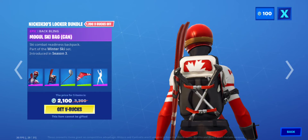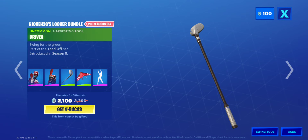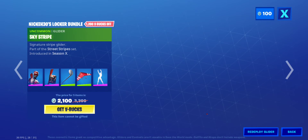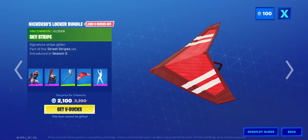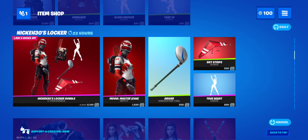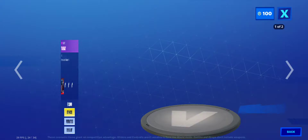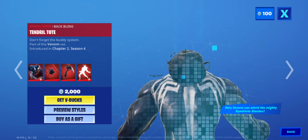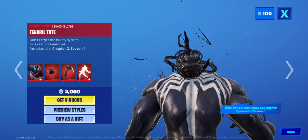The Nikki 30 bundle is still here — we have the Long Master, the Canada skin with the Mongrel Ski bag bling with the Canada version, the Driver pickaxe, the Sky Stripe glider, and two hearts. You can buy them all separately.